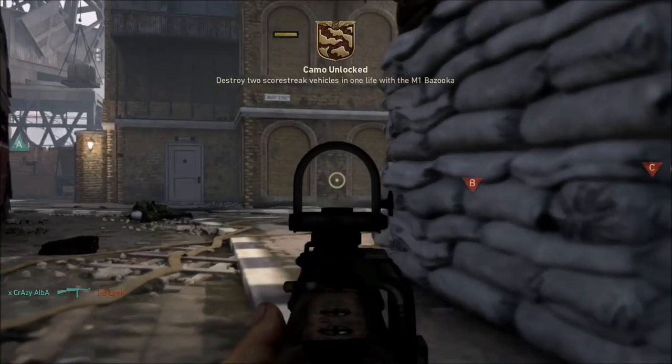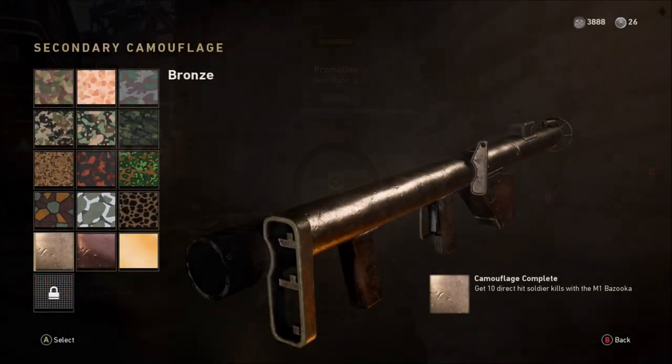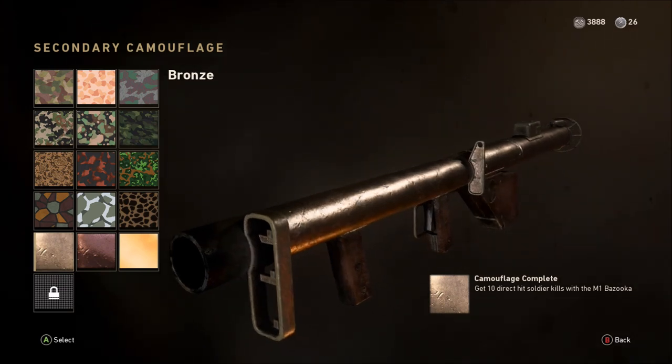That way you've got two destructions in one life using the M1 Bazooka. I also got the other challenge out of the way at the same time because that was my fifth score streak in one game — so both of those challenges were out of the way in one go. Dying loads of times works — trust me, it's easy.